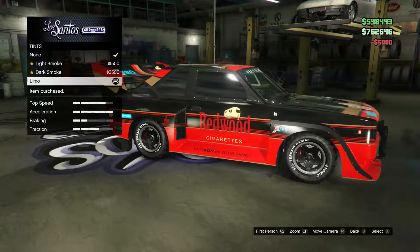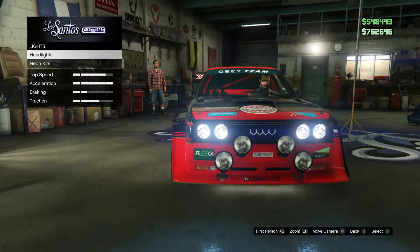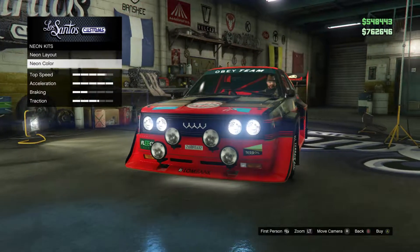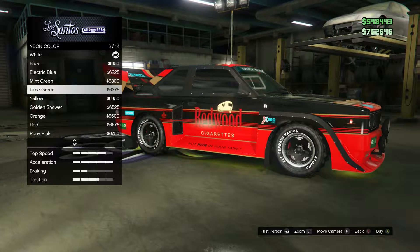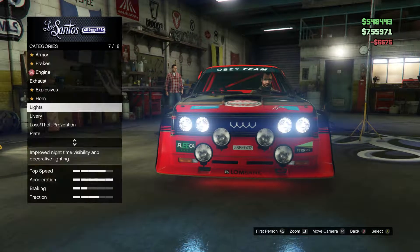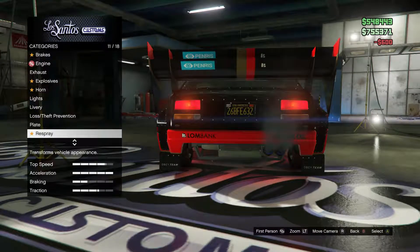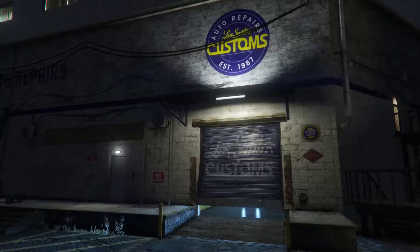Obviously gonna limo tint that. That sums up that. Let's go back to lights real quick. I'm gonna go ahead and change this up — no longer needs to be that. Make it red to match the rest of the car. Go back to the plate, go ahead and black that up. That sums up the customization of that.